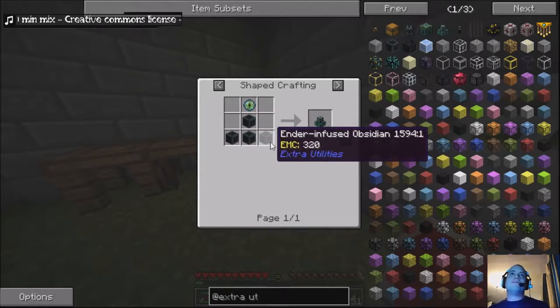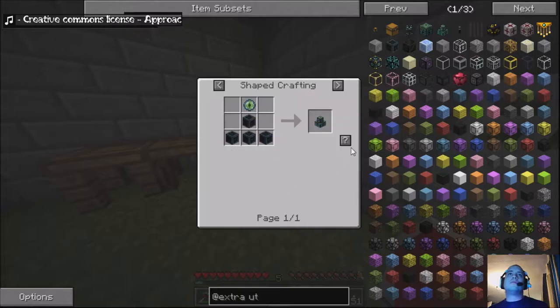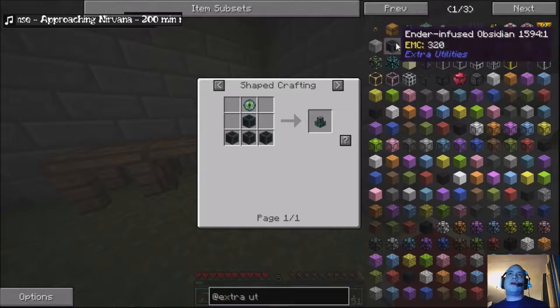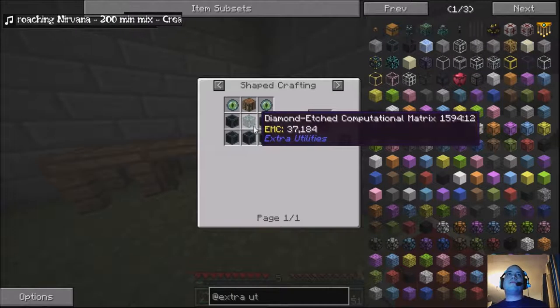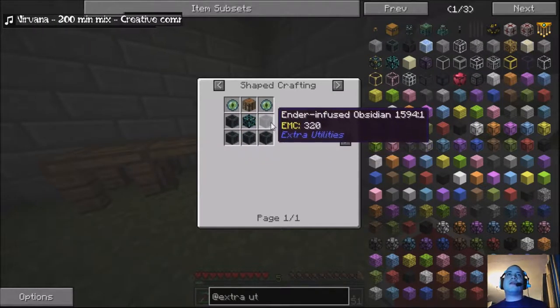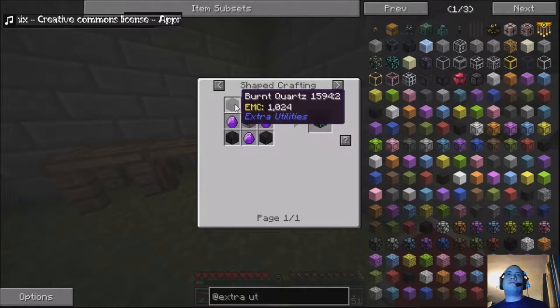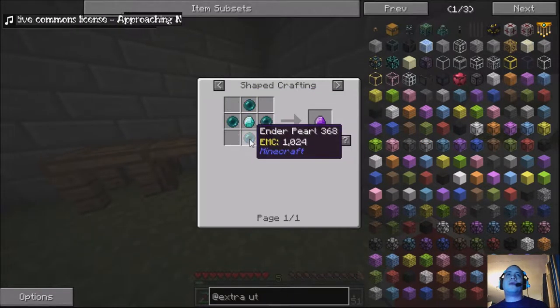Ender pearls. One, five, six, seven, eight, nine, ten, eleven, twelve. Ender diamond.